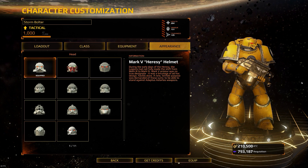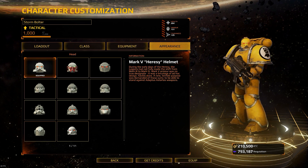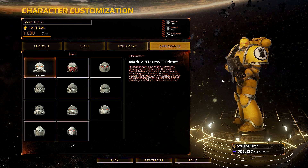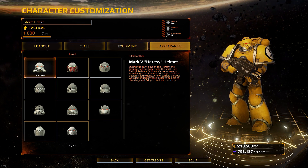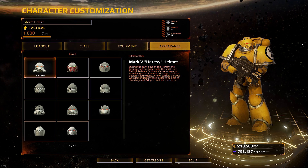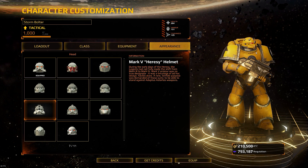They also added this version of the Mark V Heresy helmet — there was one they previously had, and then they've added this new one that's got more pipes on it. To be completely fair, I hate how this helmet looks. It just looks odd. It looks like the early version concept art of Darth Vader's helmet to me — that's all I can think of when I equip it. I'm like Darth Valrak! I won't be using that one. The Mark V variant I'll be using on my marines is the one with service studs — I like that a lot better.